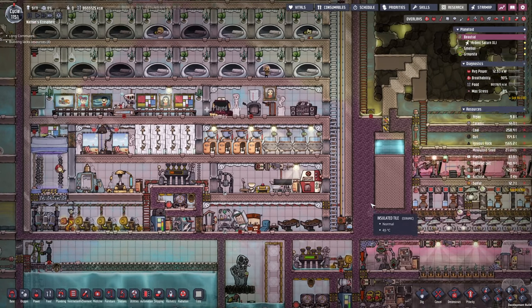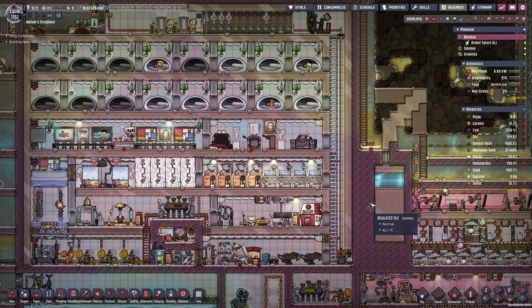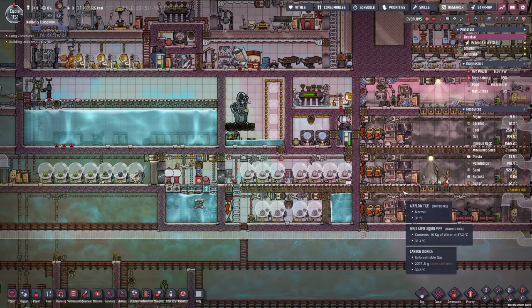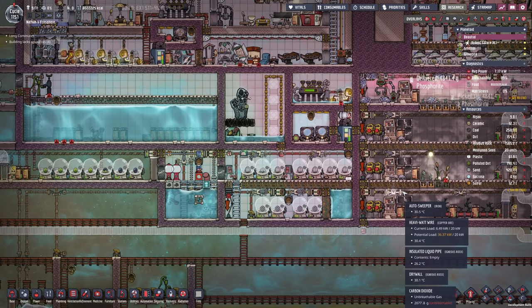Hello everyone, my name is Nathan and today it's time for another episode of Oxygen Not Included in the Ultimate Base 2.0. In the previous episode we fixed and improved on a bunch of systems and today I would like to tap into Magma Power.